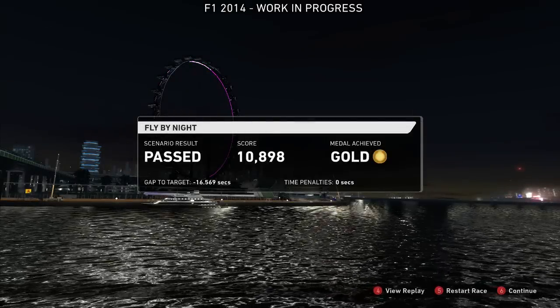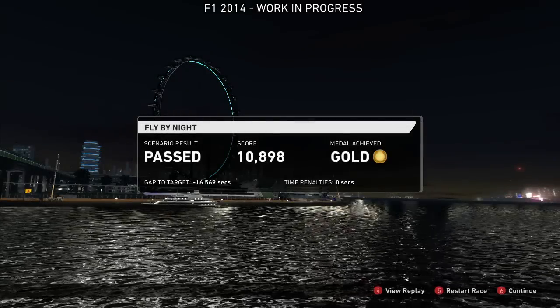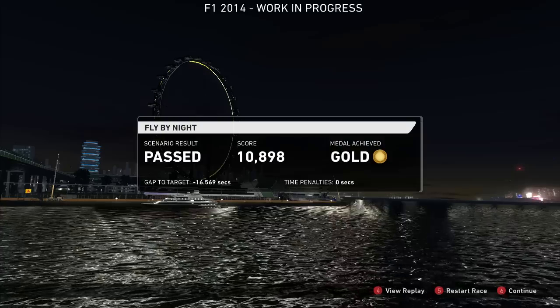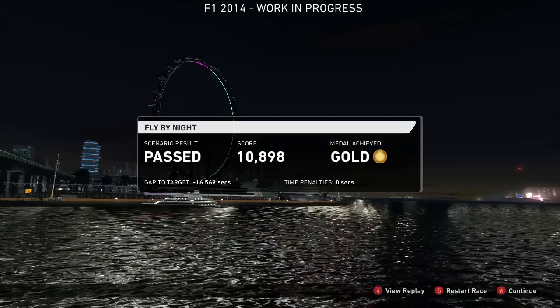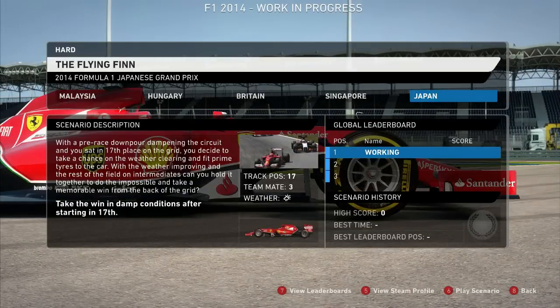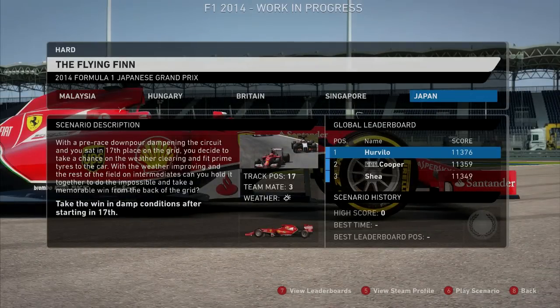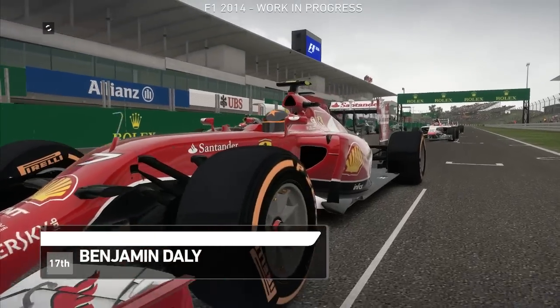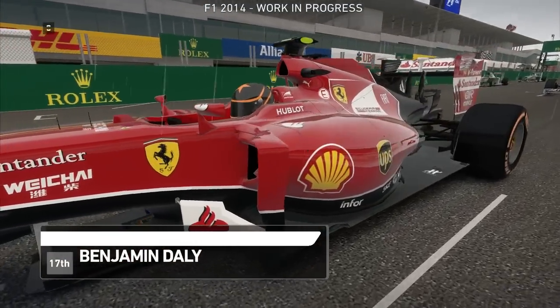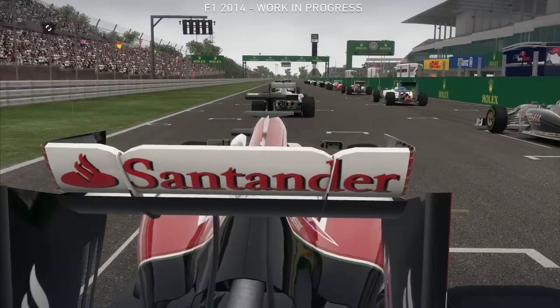An incredible start from the Ferrari saw their driver launch themselves into a fighting position. A strong early performance allowed them to finish today's race in the podium places — taking the win after starting in 17th. With the rain clearing, it looks like the Ferrari driver is taking a chance and fitting the dry tyres. He promised a performance today and if this comes together he stands a great chance of delivering just that.